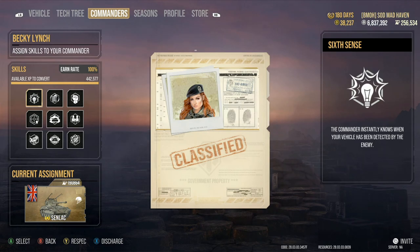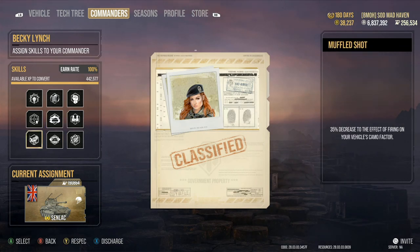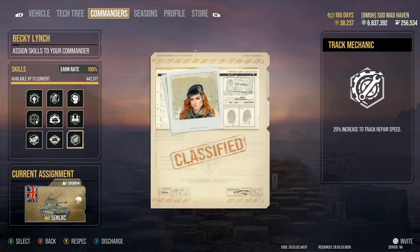For the last thing, let's go over the perks. We're running: 6th sense, rapid loading, born leader, steady aim, green thumb, situational awareness, muffled shot, mark target, and track mechanic.